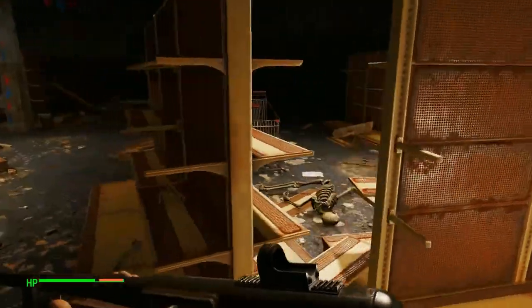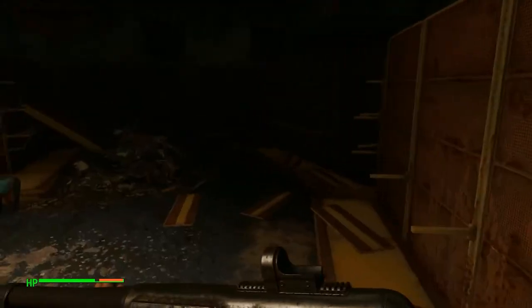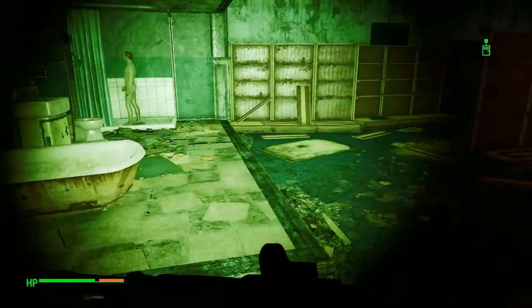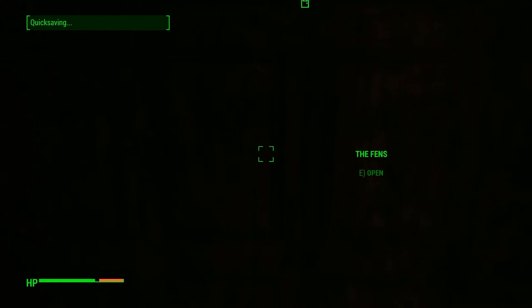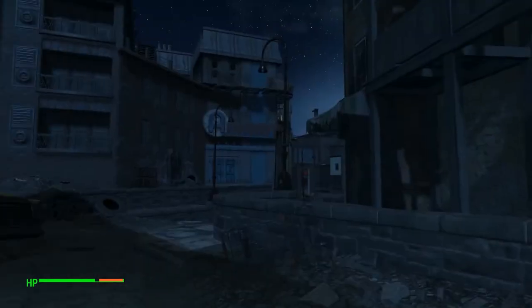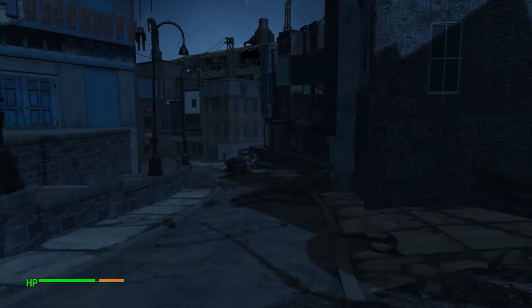Where am I going? Put the light back on until I figure out how to get the hell out of here. Alright, cool. Save, exit. Long loading screen. There we go — and I believe Diamond City is over here. Yeah, so let's start making our way this way.